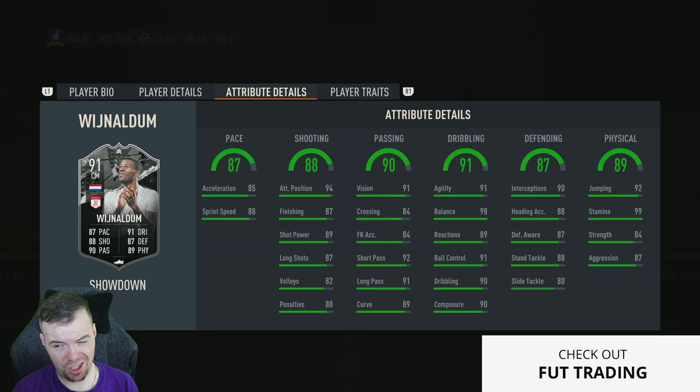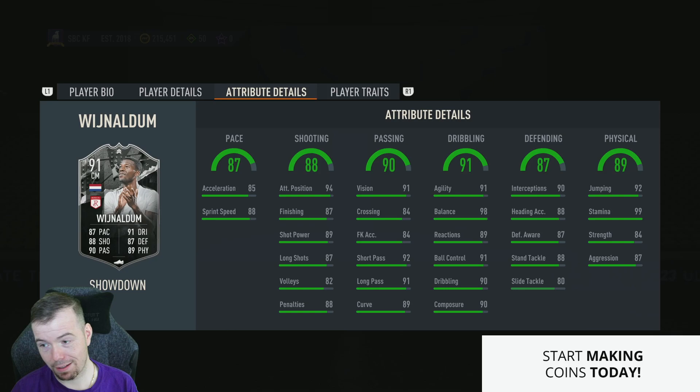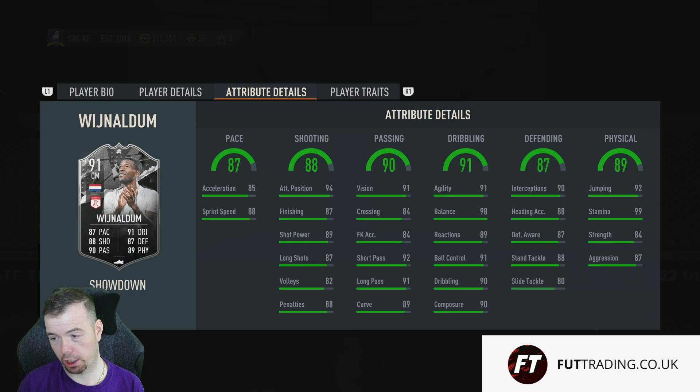91 agility, 98 balance, 89 reactions, 91 ball control, 90 dribbling, 90 composure, 90 interceptions, 88 heading accuracy, 87 defensive awareness, 88 standing tackle, 80 sliding tackle — shocking, 80 sliding tackle — 92 jumping, 99 stamina, 87 strength, 87 aggression. So the lowest stat is his sliding tackle.